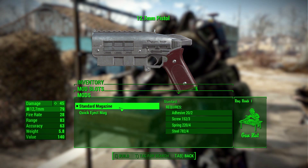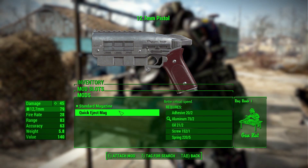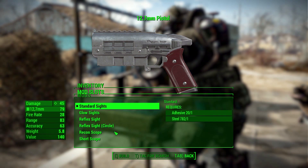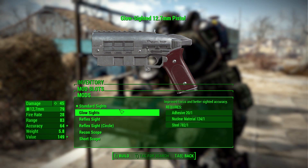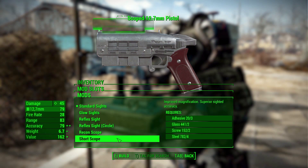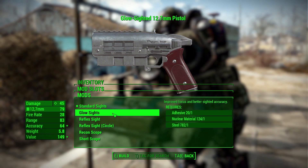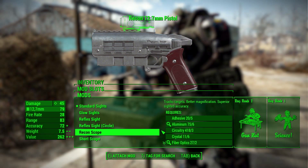For magazines, we only have two options here: the standard and quick eject, but still good options. We then have a pretty decent variety of sights from the standard sight, a glow sight, two different reflex sights, a recon, and then a short scope. So just whatever you are looking for there, you should find the option you need.